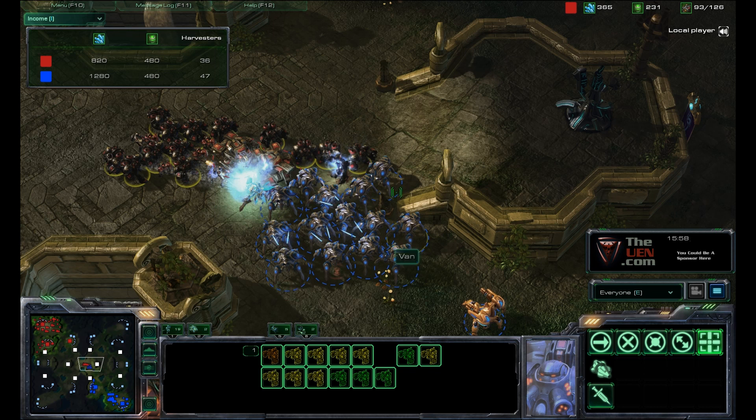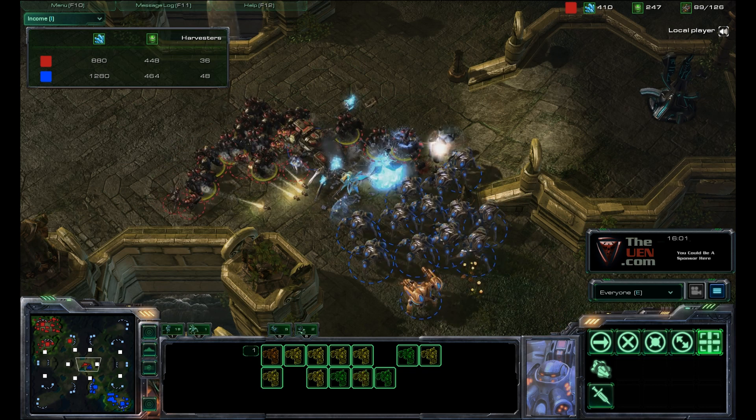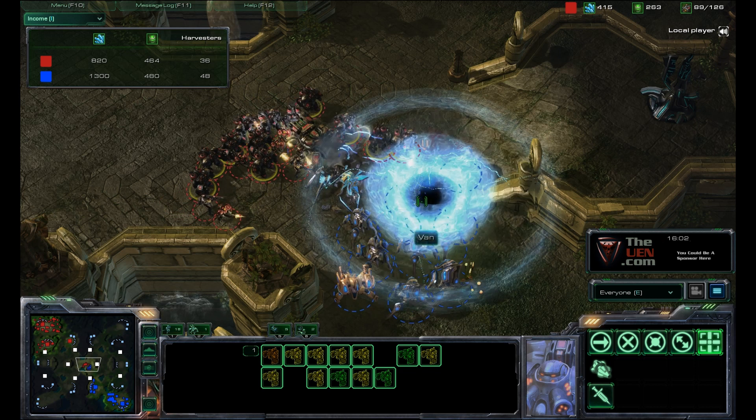The Protoss player is going to blink in. His units are really clumped right here, so the Terran player is going to focus on that. The blink was a decent move by the Protoss player though, because he can close the distance on the tanks without having them siege and without having them do area effect damage. The Terran player is going to hit him with an EMP right here.